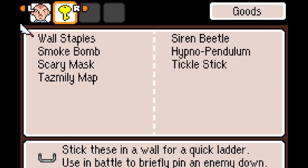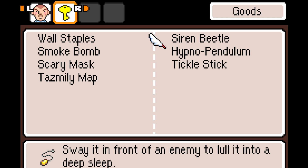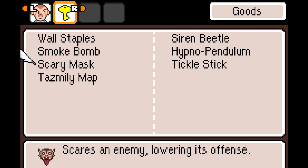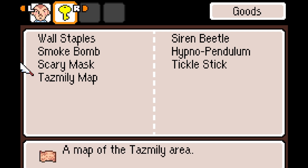We've already met with the wall staples — they helped us ascend the cliff face when we were going to fight the reconstructed caribou. The siren beetle makes a shrill noise and causes an enemy to stop and cover its ears. The hypnopendulum is swayed in front of an enemy to lure it into a deep sleep. Smoke bomb explodes into acrid smoke bringing an enemy to tears, and the scary mask scares an enemy, lowering its offense. It's got three teeth and so much tongue. The tickle stick tickles an enemy, lowering its defense. And then of course we have the map.